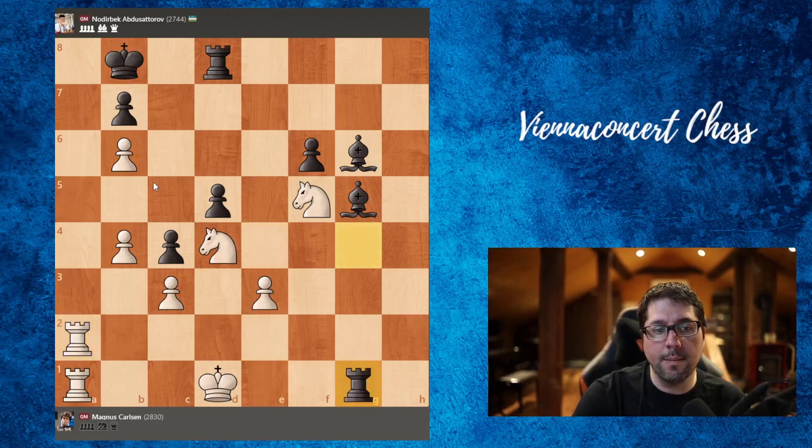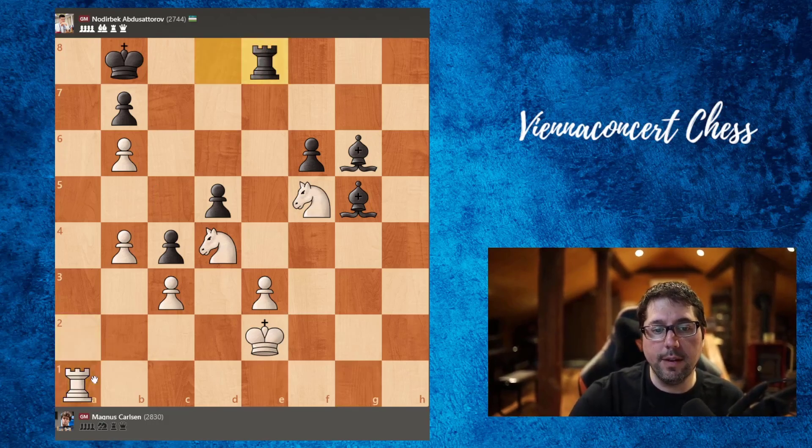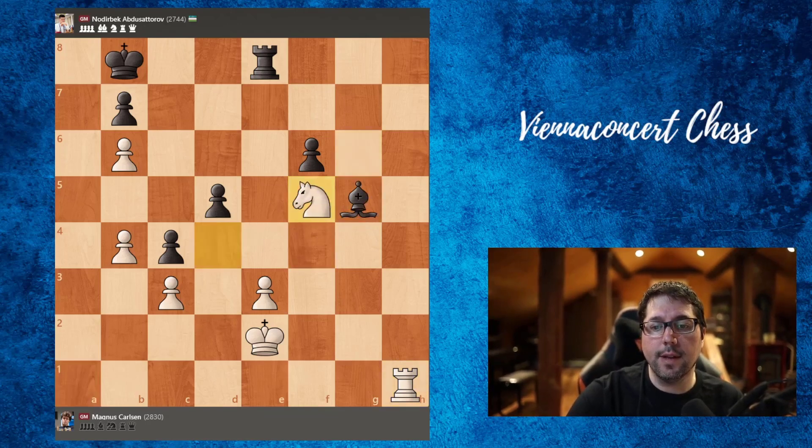So rook takes g4, check — Carson forced the exchange of rooks. Now rook to e8 was played, attacking here, rook to h1. In this position, rook to f8 was a huge blunder. But what to do? Computer suggests bishop to f4, or even taking the knight first, knight takes, bishop f4 — attacking here, king d2, now bishop here.